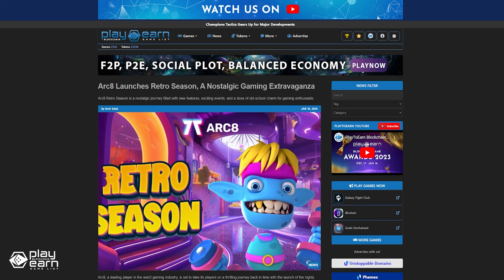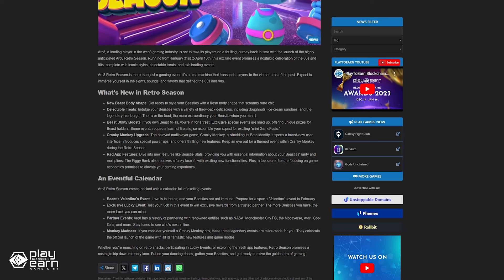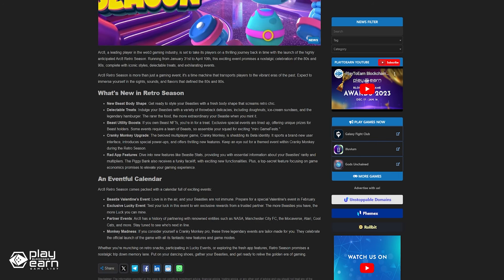Arc 8 recently launched the highly anticipated Arc 8 Retro Season, running from January 31st to April 10th. This exciting event promises a nostalgic celebration of the 80s and 90s, complete with iconic styles, delectable treats, and exhilarating events. Some new inclusions to this event include new beast body shapes, a cranky monkey upgrade, beast utility boots, and more. There will also be a Valentine's event, partner events, and lucky events in store. For more info, you can check our article.